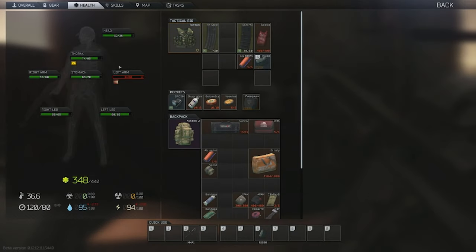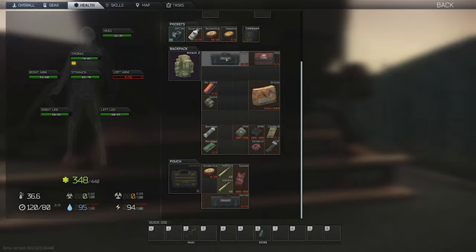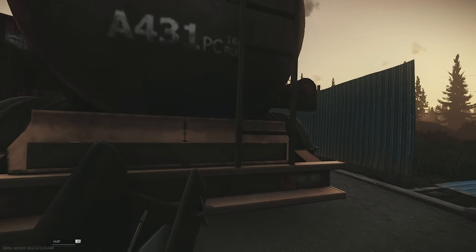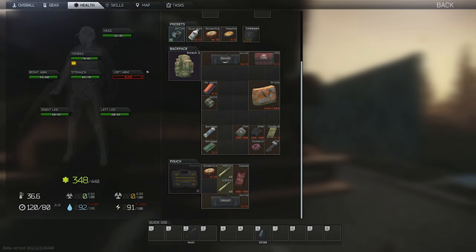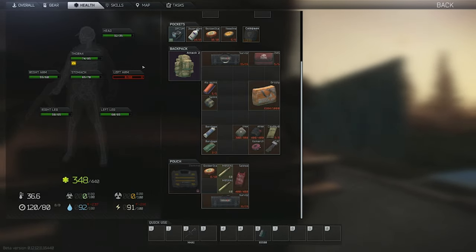The next effect is when the health pool of a specific limb reaches zero — commonly referred to as a blacked or zeroed-out limb. You cannot use a normal healing item to bring it back from zero; you will have to use a surgery kit, either the CMS or the Survival-12 field surgical kit. These will cut into the total health pool that limb can have for the remainder of the raid but will put it back at 1 HP, at which point you can heal it with normal healing items.